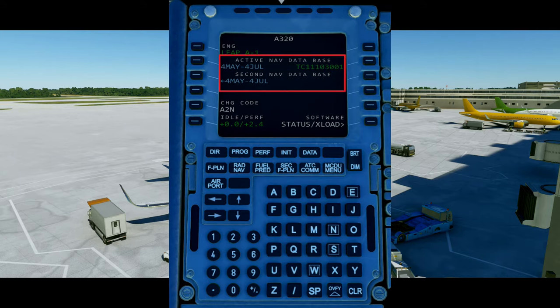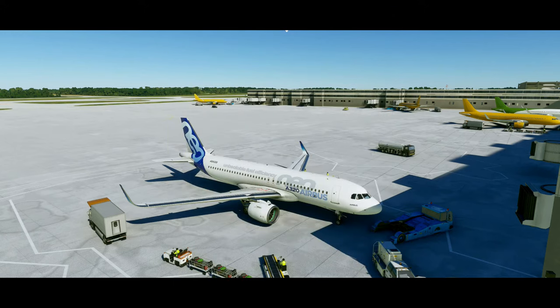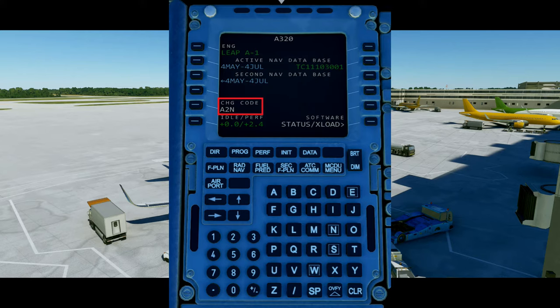This section shows the main navigation database and secondary navigation database currently installed on the FMS. My current active database is from the 4th of May to the 4th of July, which means my navigation data is currently out of date. In the real world, there have been delays in flights because an engineer has to come and update the navigational data on an aircraft. The change code must be entered to change the performance factor — something we do not need to worry about in the simulator. Similarly, idle perf and the software status page are not things we need to worry about here.